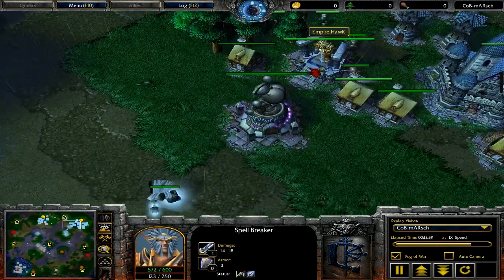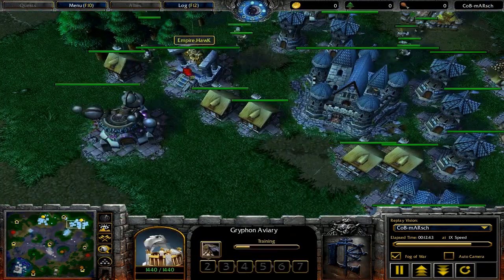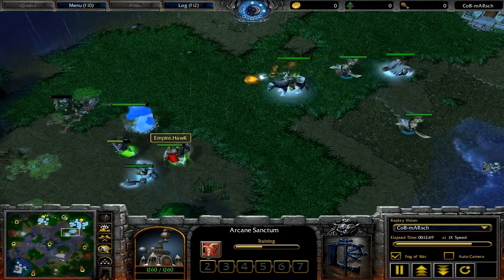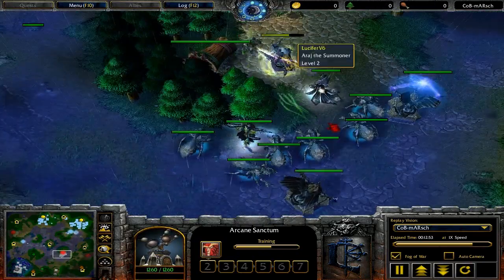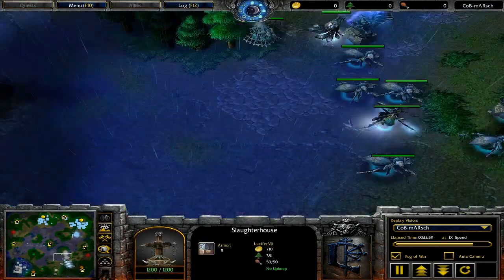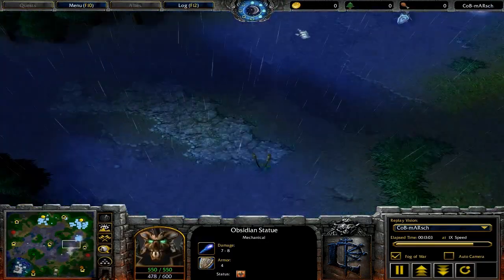The human player is getting his third hero — the paladin — and also getting griffin riders plus spellbreakers, which are probably the best units he can think of at this point. Although he does not have anything to counter the destroyers, the undead player won't be having many destroyers before he attacks, so it would be okay. He just has two obsidian statues at the moment.